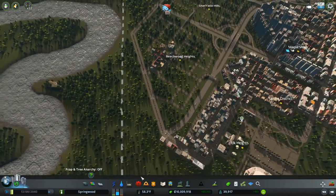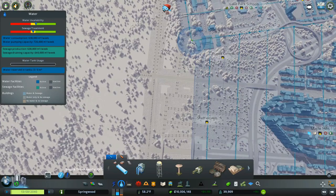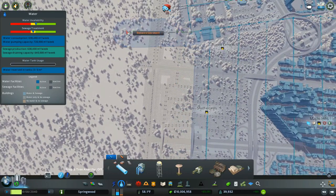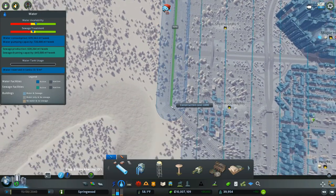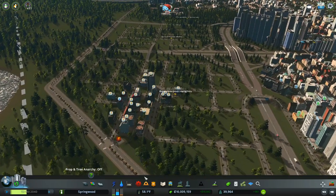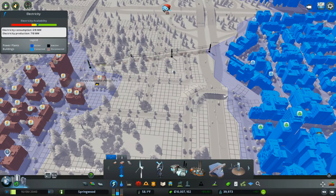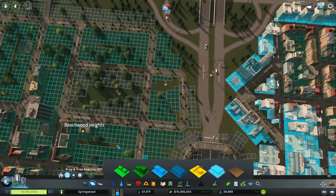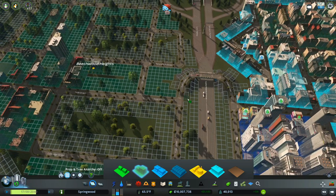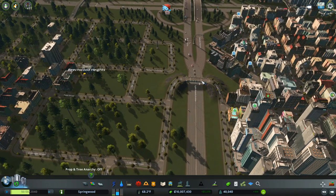We have no water over here — let's get that filled in. And of course, as things build up, there's no electricity either. Let's do a temporary electricity connection — put a little in there, and then we can take that out. That way we've got electricity coming in, and once this builds up enough over here to connect, I can take that down.